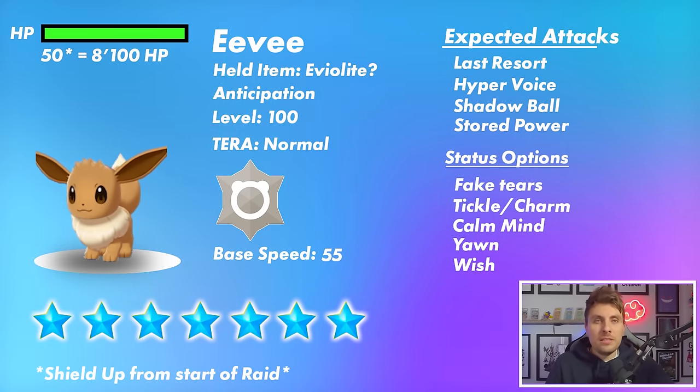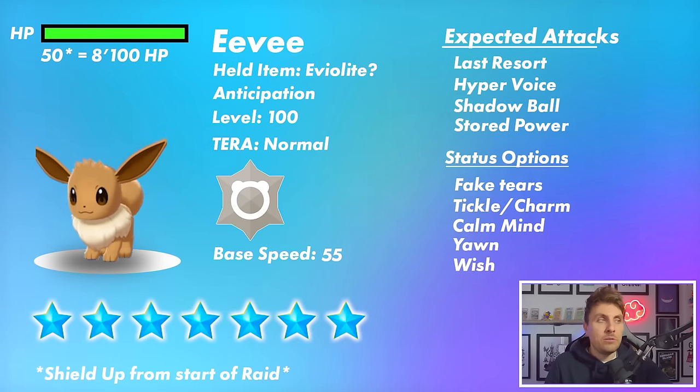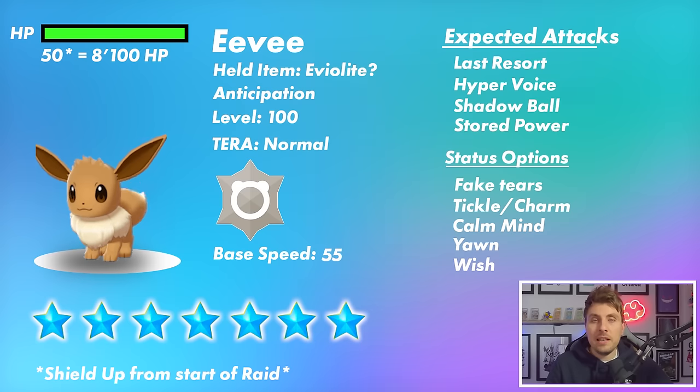The Eviolite gives that 50% boost to its defensive stats, making it a bit more difficult to take down. Base speed is going to be 55, so a pretty slow Pokémon in general. Normally we see the seven-star Tera Raids have around a 30x multiplier to their HP, but like the Pikachu raid it probably will have a 50x multiplier, so we're looking at around 8,100 for that HP stat.